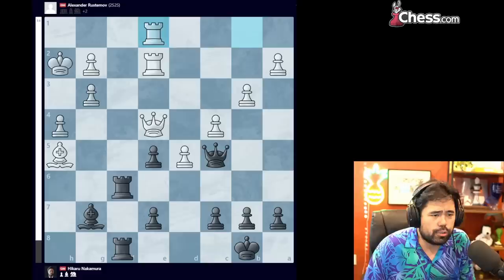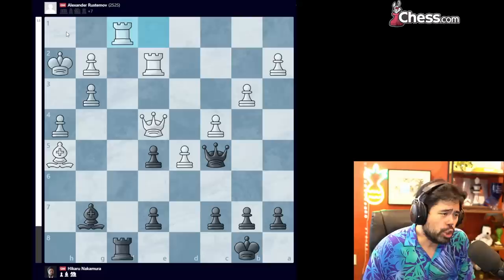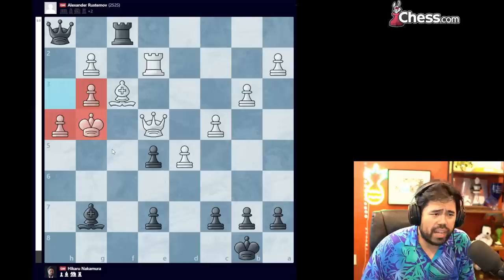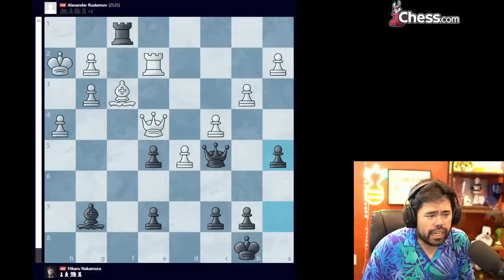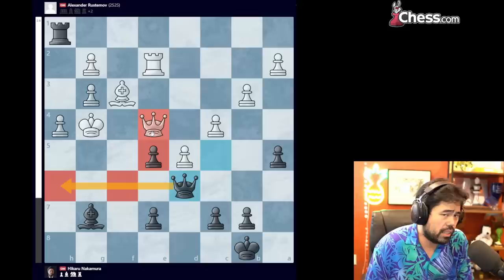Rustamov goes king h2. I play queen c5, he plays rook e1, and I go rook f1, hoping for a miracle with queen g1 trying to checkmate the king. Unfortunately, after rook takes, rook takes, bishop f3 — if I go queen g1, king h3, queen h1, after king g4, white's king is really, really safe on g4 and white is completely winning. The queen and rook are just stuck at the back of the board doing absolutely nothing. So instead I go a5, just to stop b4, frankly nothing else. Rustamov plays king h3, I check, he goes king g4, I go queen d6 hoping to bring the queen over and create something, but realistically the game is over.